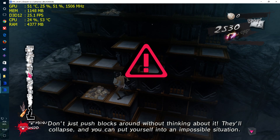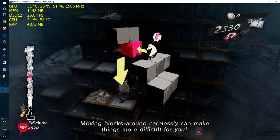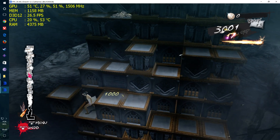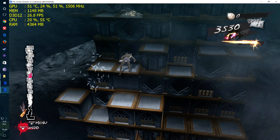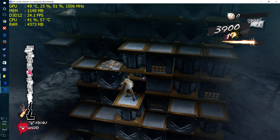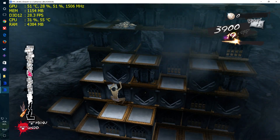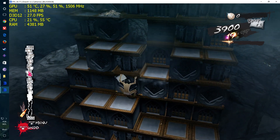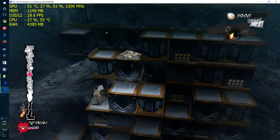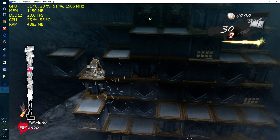Don't just push blocks around without thinking — collapse? Moving blocks around carelessly can make things more difficult for you. Start pulling. Alright, I got it.